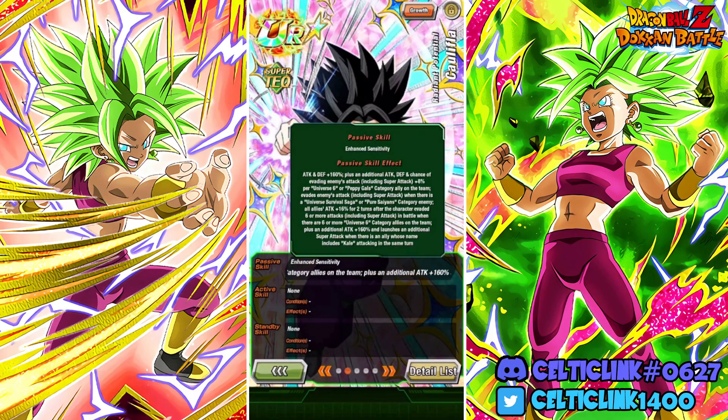Now she has attack and defense 160%. She has an additional attack, defense, and chance of evading an enemy's attack 8% per Universe 6 or Peppy Gals category ally on the team. She evades enemy attacks including super attacks when there is a Universal Survival Saga or Pure Saiyan enemy. So she still has the guaranteed dodge in some cases, but she also gives all allies attack 16% for two turns after she's evaded six or more attacks in battle when there are six or more Universe 6 category allies on the team.